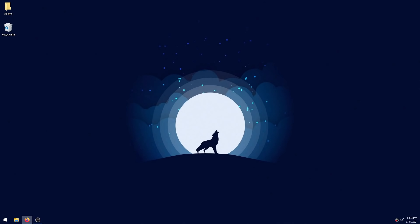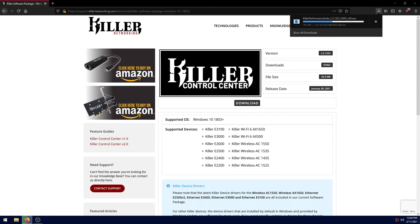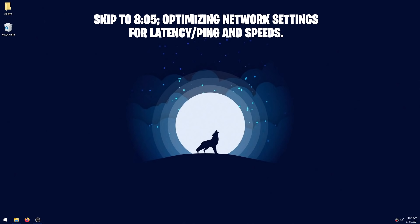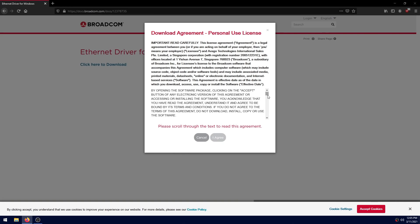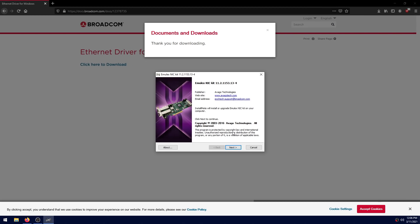For Killer Networking drivers, open the Killer Networking link in the description and click the Download button. When it's done downloading, run it by double-clicking and it will walk you through the installation setup, which is pretty simple and self-explanatory. For Broadcom adapters, open the Broadcom link in the description, scroll all the way down, check the box, click I Agree, and it will immediately start downloading the driver. When done, double-click it to run it and follow the installation setup.